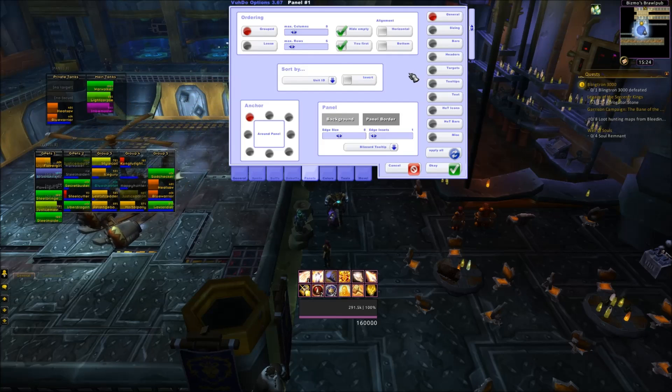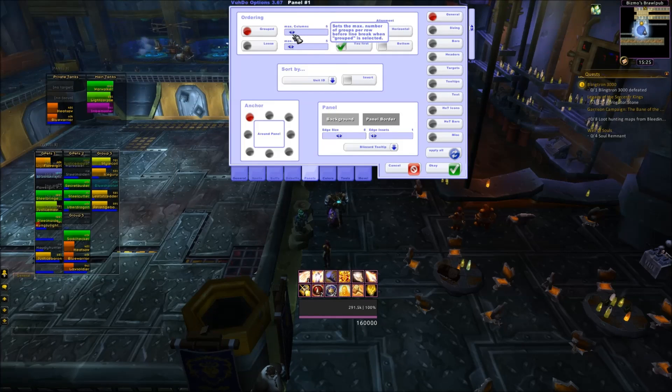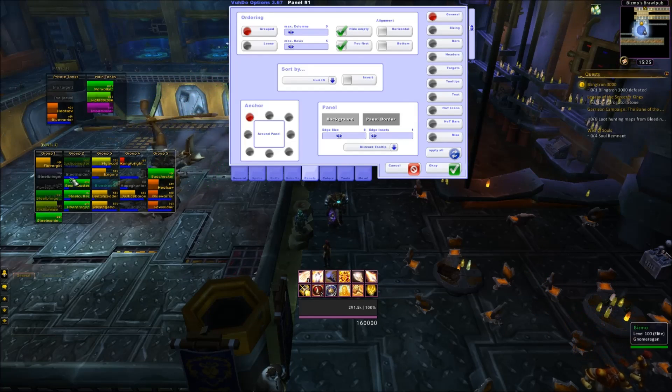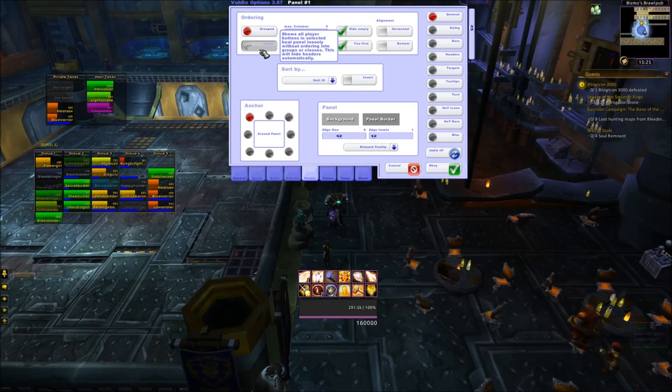Here we are at the panels. Let's get max rows to five, because nowadays you're raiding in a group of 25 — so let's go with a five by five here. You can select grouped or loose: grouped keeps group one, two, three, four in the same rows no matter what. However, I like it loose.